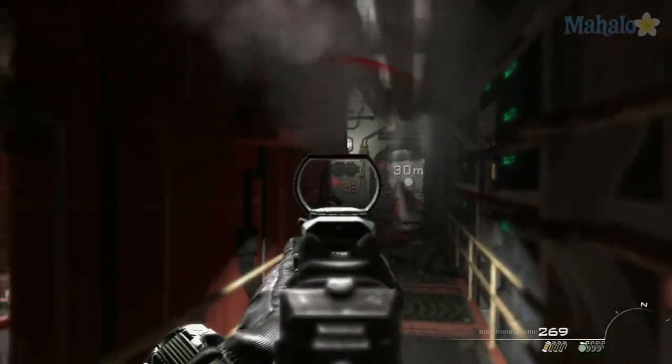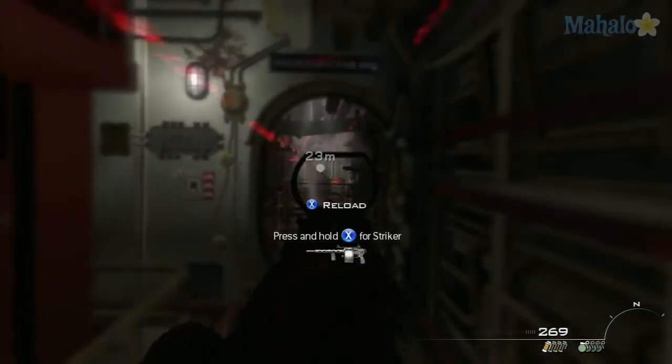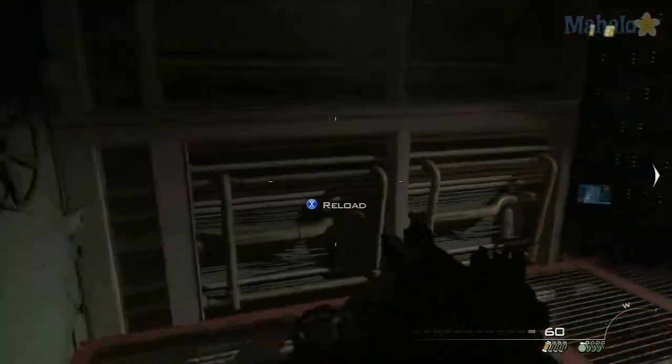In these lower parts of the sub it's important to look below and above you depending on where you are, just in case you miss some of the enemies through the grating. Head towards the northwest corner for the next piece of enemy intel.